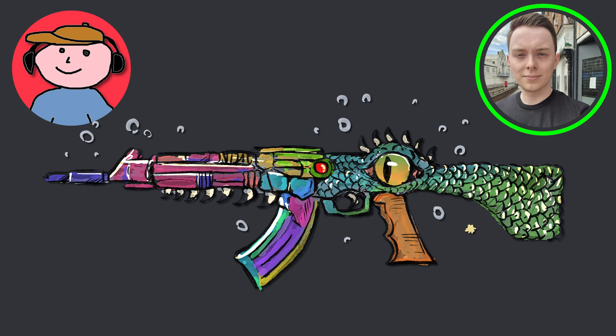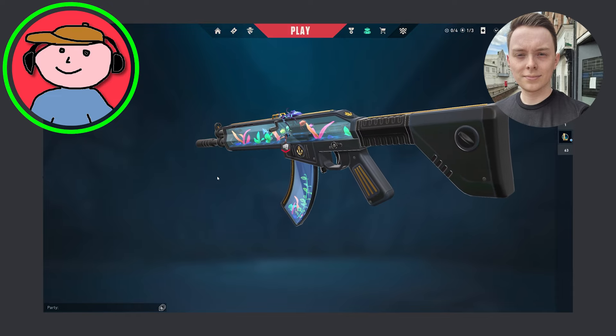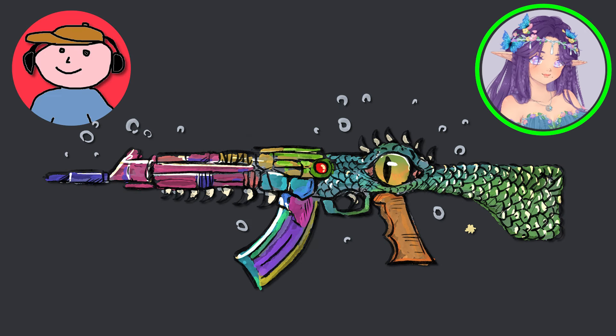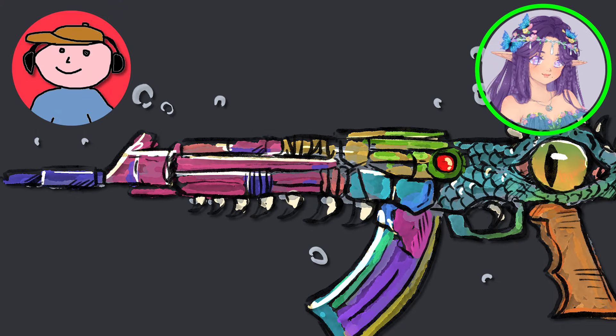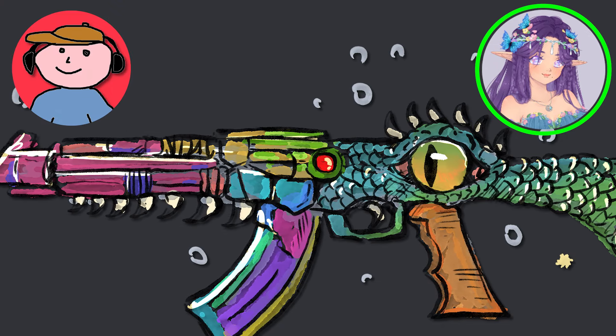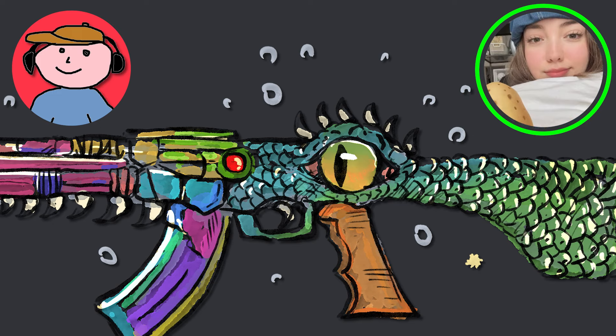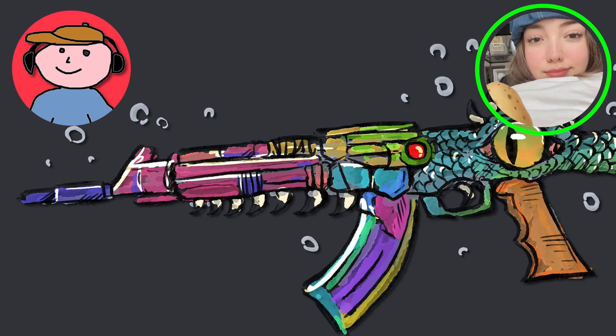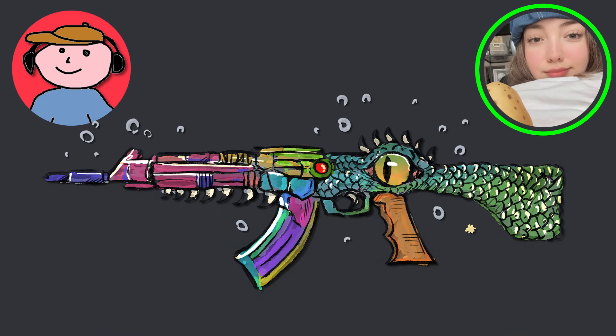The eye actually looks a bit like a Murloc. These are super cool — it reminds me of one of the other skins I use, the one with the little fish tank in the Spectre. Oh wait, wow — I love this! I love the eye and the difference in the textures. I see the teeth at the front of the gun, the color scheme, the bubbles. I would say 10.